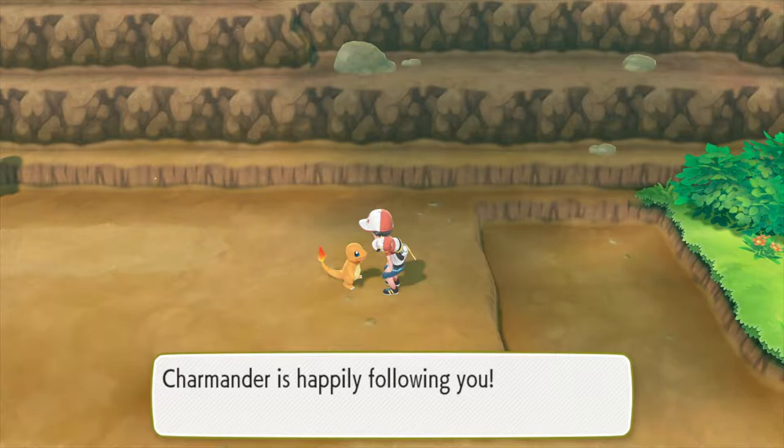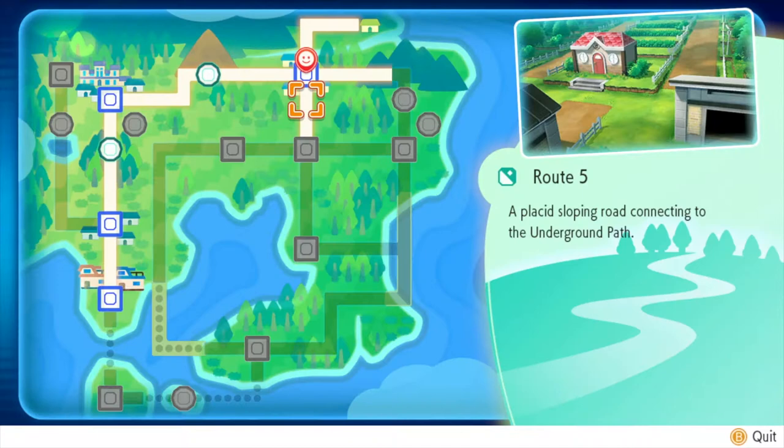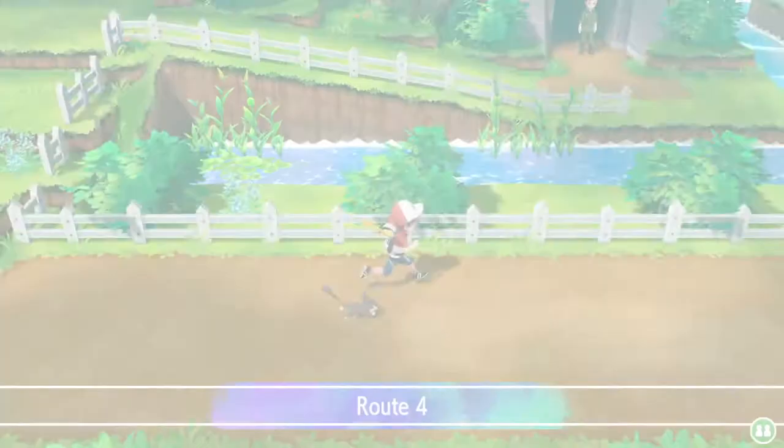You might be wondering how you get Charmander in Pokemon Let's Go Pikachu. I'm going to show you how to do it — the place you're looking for is Cerulean City. You get there by going through Mount Moon, Route 3, Pewter City, and Viridian City, all the way north from Pallet Town.